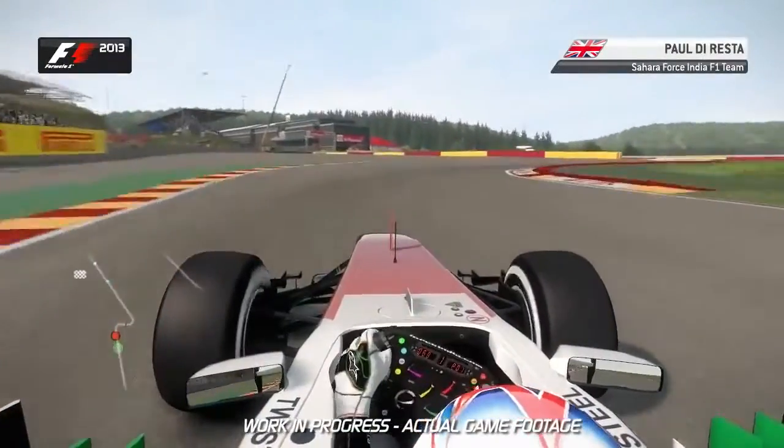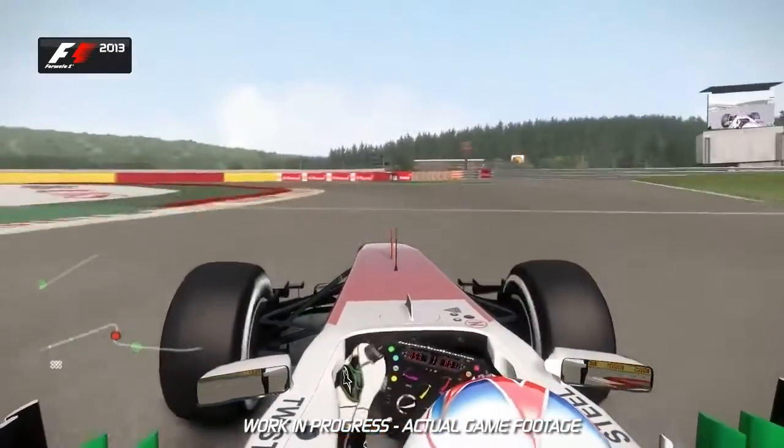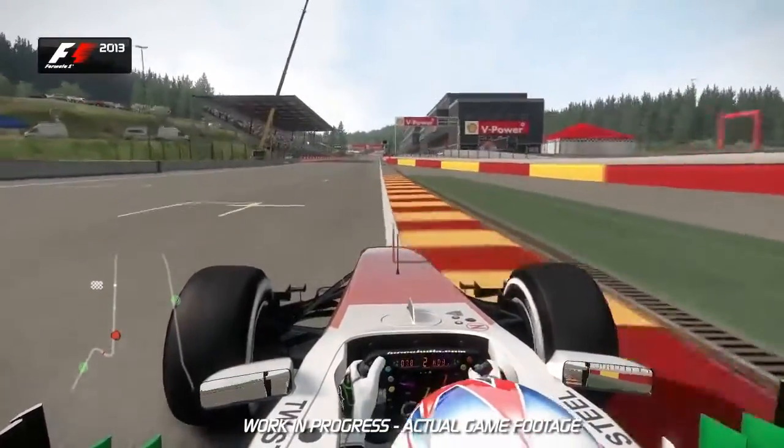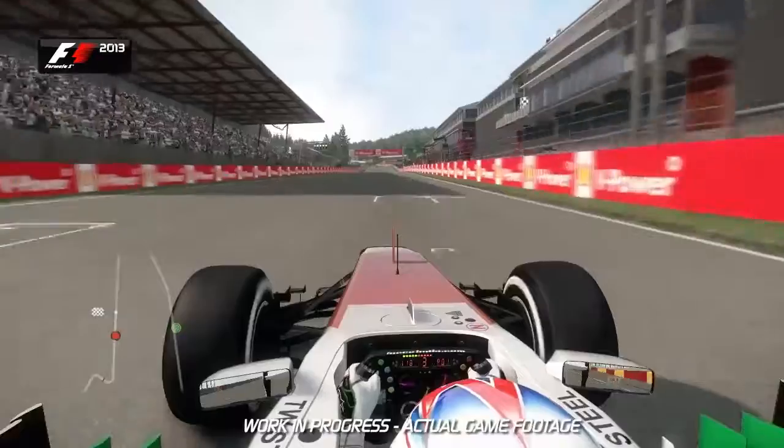Here we are a lap of Spa into the final chicane. Make sure you take it nice and slow on the exit and straighten the car up. You want to focus on that traction — don't let the car wheel spin as we head up to the start finish line.